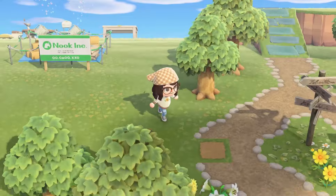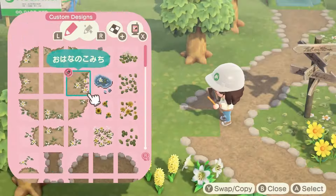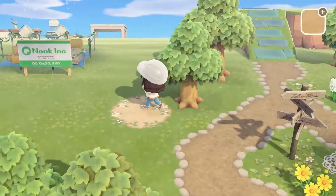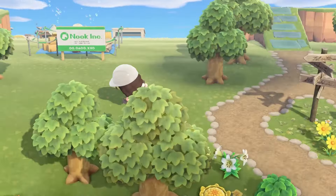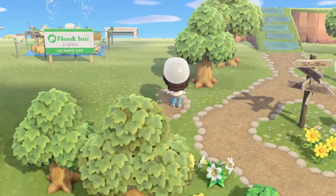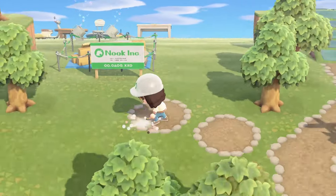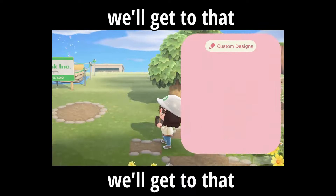Honestly, this path was the death of me. I had no idea what I was doing with it — are we surprised I went into something without a plan? Same song and dance. You guys are going to watch me redo this path like four or five times, and even then I made some changes later on. It was just so hard to visualize this area without the house built. We do eventually time travel and skip to her house being there, which creates its own problem — but we'll get to that.